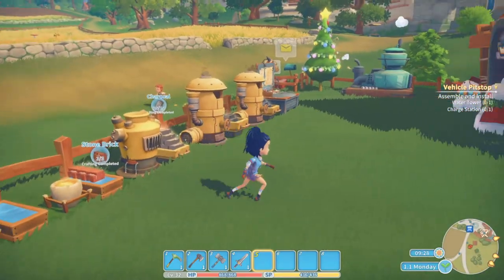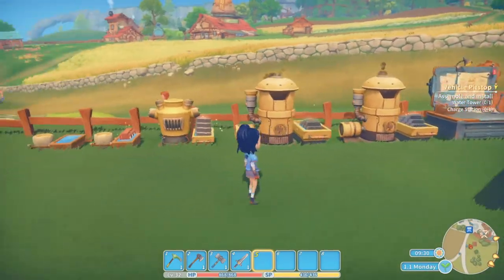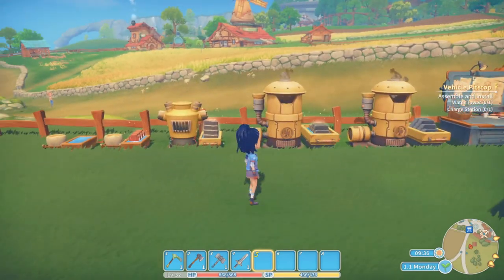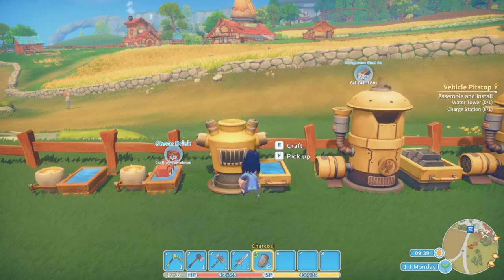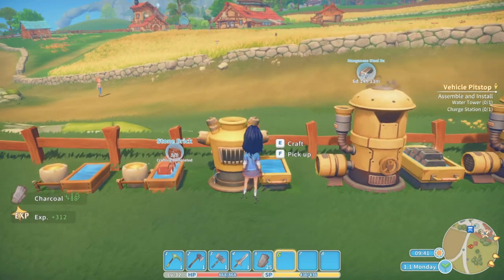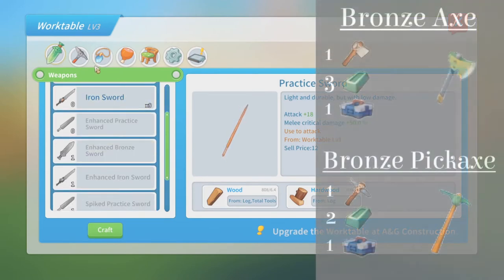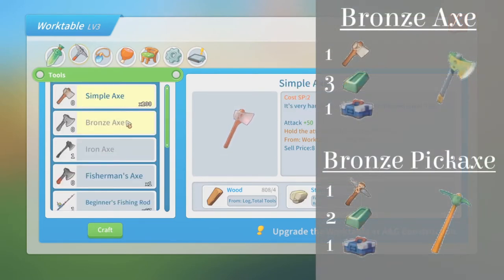As I mentioned in my 1 year in Portia 10 tips and tricks video, try to keep your furnaces working 24/7. This can save you valuable time in the future. There are a couple of items that I recommend making as soon as you have the resources to do so. Number 1 is Bronze Tools. Bronze Tools allow you to destroy bigger trees and bigger stones, which will yield more resources.